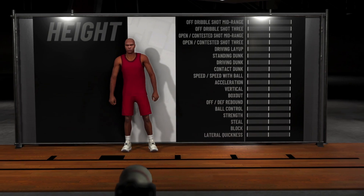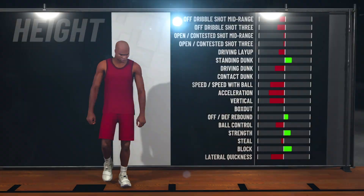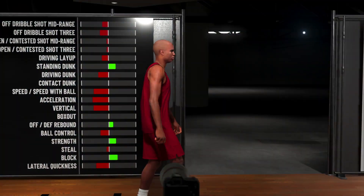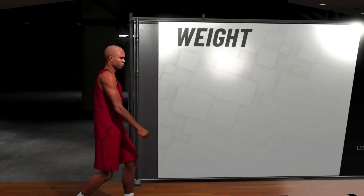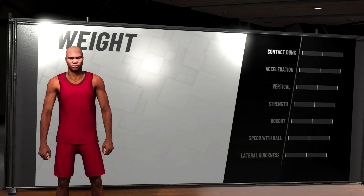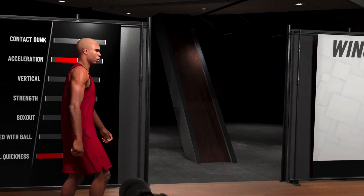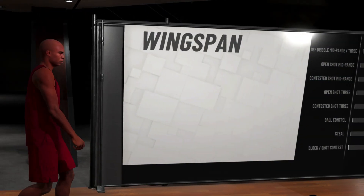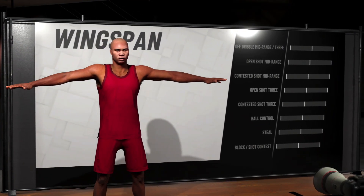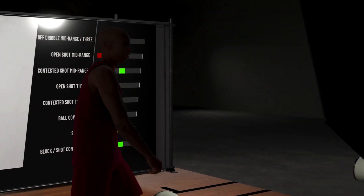The team likes big bodies — if you're not a big body there's a certain severity where you won't be able to do this glitch. The height you're going to make them is 7'3", which is the max for a Center. Max weight is 290. The wingspan is going to be max — it's 100.1.